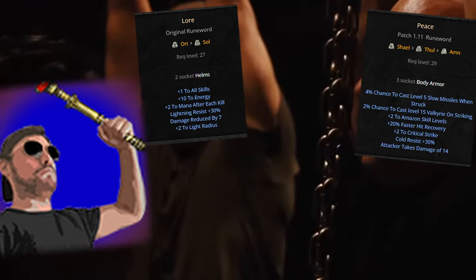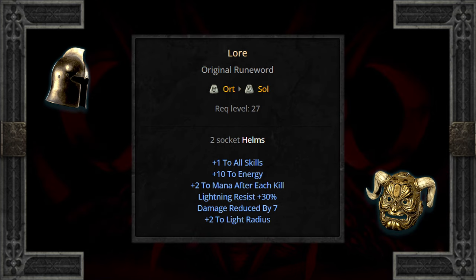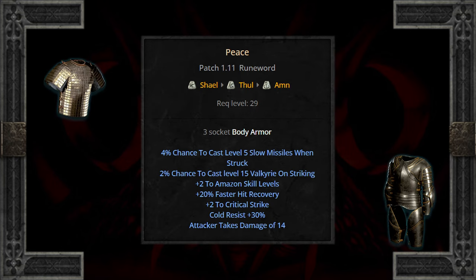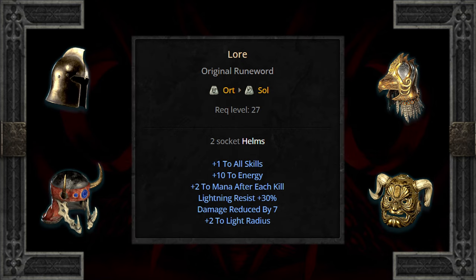Before we dive in, it was made aware to me in my original video that I may have been a bit harsh to a couple runewords, namely Lore and Peace, and I'd like to slightly amend my conclusion on them. For Lore, helms with character skills are tough to come across, and casters benefit greatly from the skill additions and added mana perks. With Peace, the plus two to skills can outweigh other affixes like defense, life, or leeching, especially in stacking synergies. The Valkyrie spawn will likely prove better than your own Valkyrie skill for quite a while. So Three Socket Armor can benefit the Amazon greatly, and Two Socket Helms are great considerations for casters or even for skill stacking with Barb and Druid Helms.